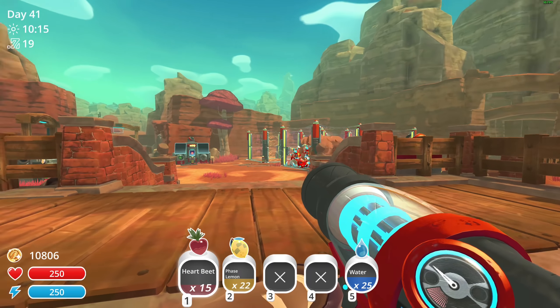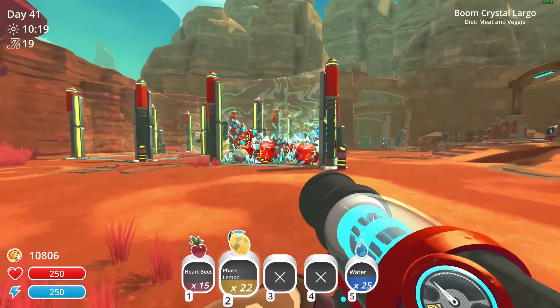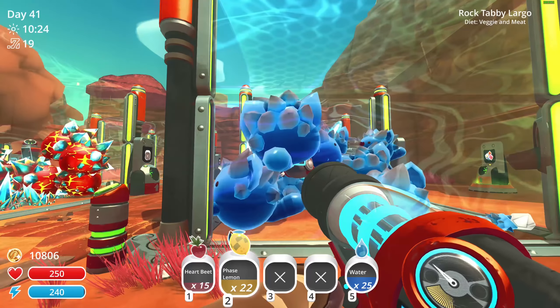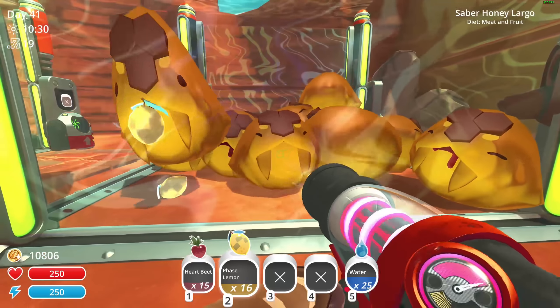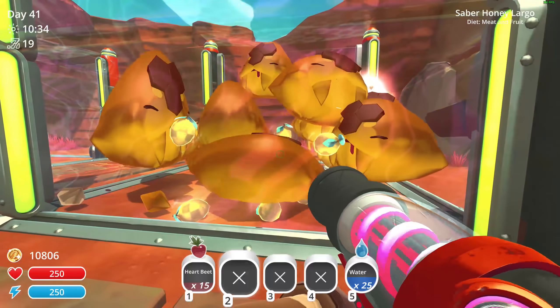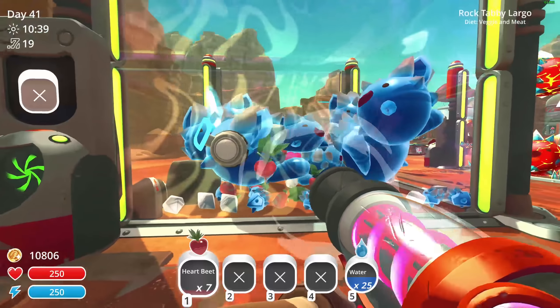We have two things we need to do then: get the Treasure Cracker Mark 2 and get ourselves some Secret Styles. You guys like veggies and meat. You guys like fruit — have some phase lemons. Any of my slimes that eat fruit, I might just start giving them phase lemons. It really might be the way to go.